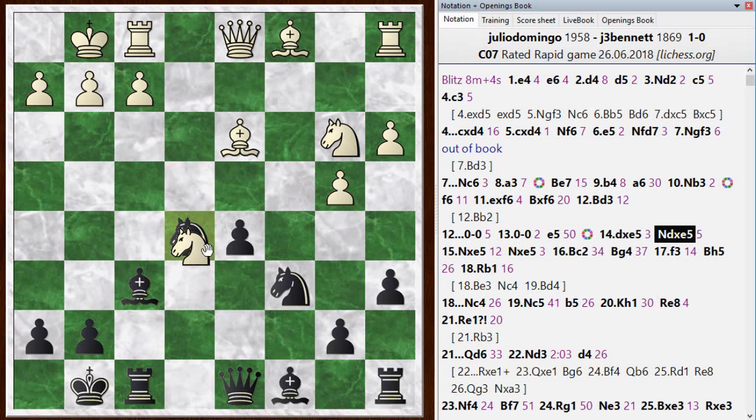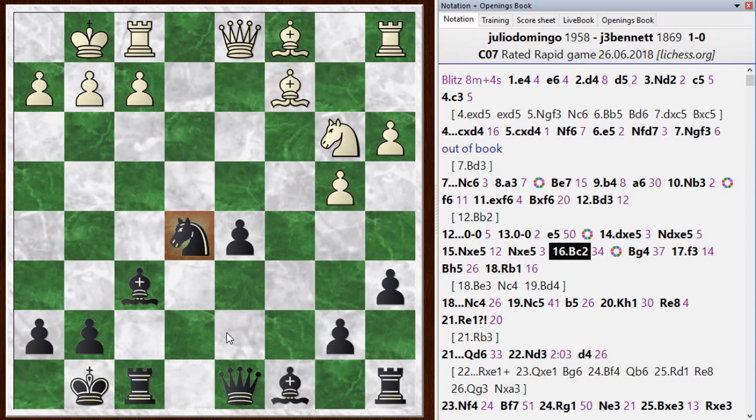He kept trading: knight-takes-e5, knight-takes-e5. I didn't mind this too much. Then he dropped his bishop back to c2, bringing my knight to a good square. In general when you have an isolated queen's pawn you don't want all those trades because you're banking on greater activity to compensate for the weakness. But in this case, because it's a passed pawn, I don't have that weakness to worry about — the trades just get me closer to an endgame where I have an advantage.